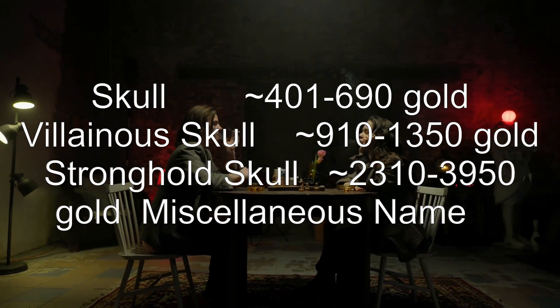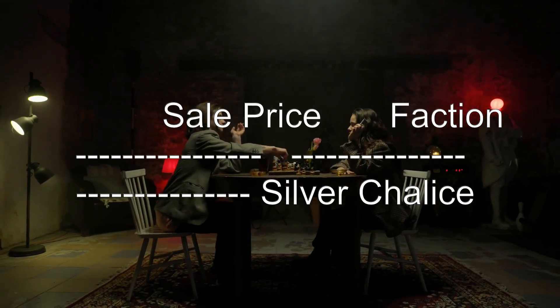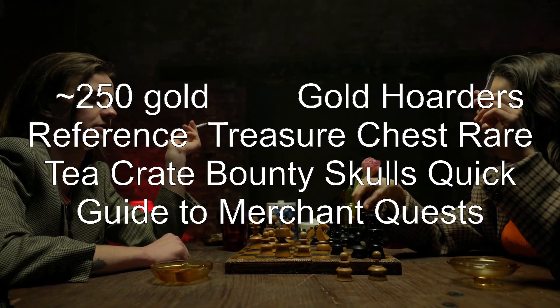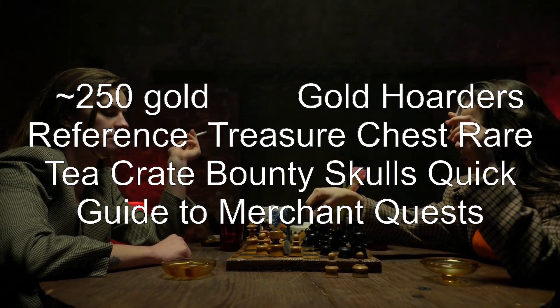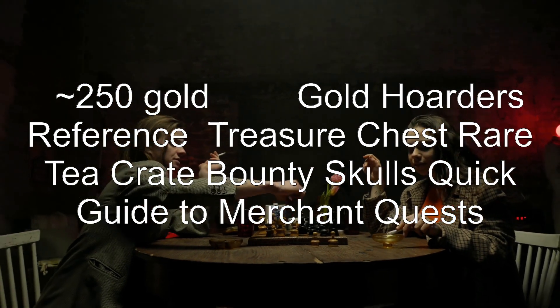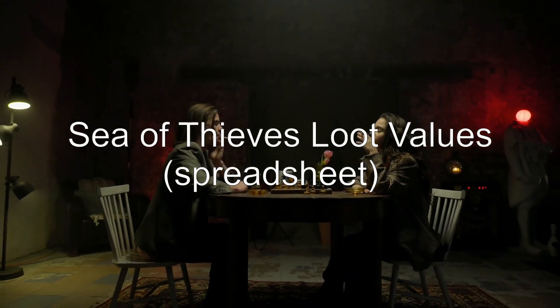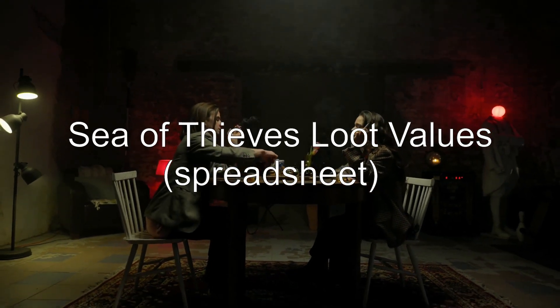Miscellaneous items: Silver chalice approximately 250 gold, sold to the gold hoarder faction. References include treasure chest and rare tea crate bounty skulls guides, a quick guide to merchant quests, and a Sea of Thieves loot values spreadsheet.